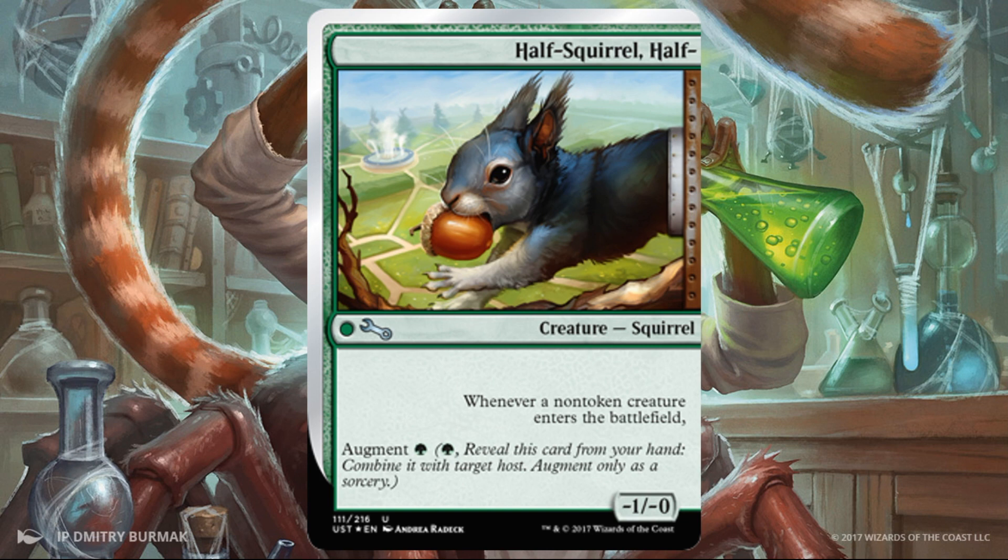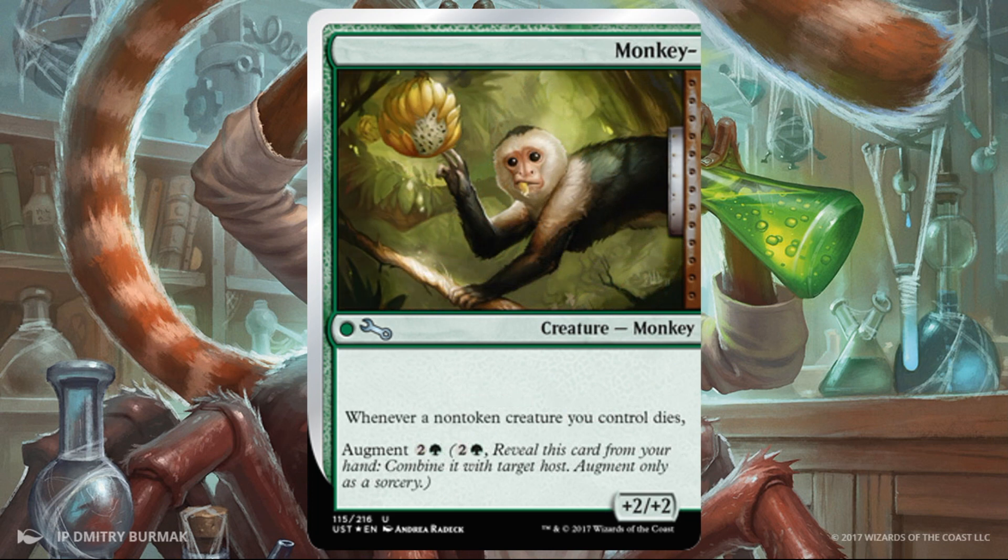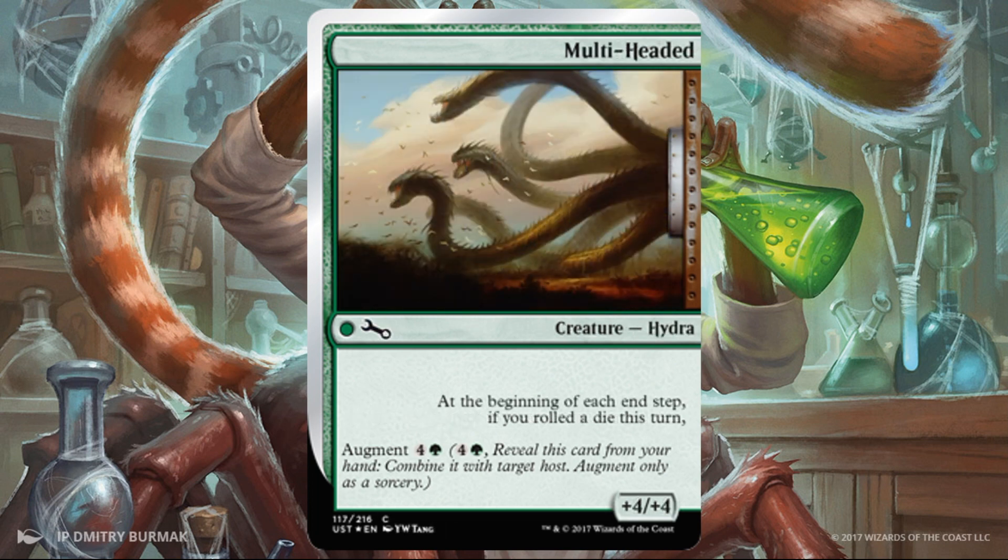Half Squirrel Half — this time around your creature actually gets smaller: -1/-0. The augment is only one green, and whenever a non-token creature enters the battlefield, you get the trigger. That's actually a really good way to trigger something because that's not just your creatures — whenever any non-token creature enters, you get the ability. Monkey — +2/+2 for a green and two, and whenever a non-token creature you control dies, you get the trigger. Multi-headed — +4/+4. That's actually pretty significant, and reasonable for a green and four. The trigger is at the beginning of each end step if you rolled a die this turn. That's going to be better in some decks than others, but there are a lot of die-roll cards you can take advantage of.